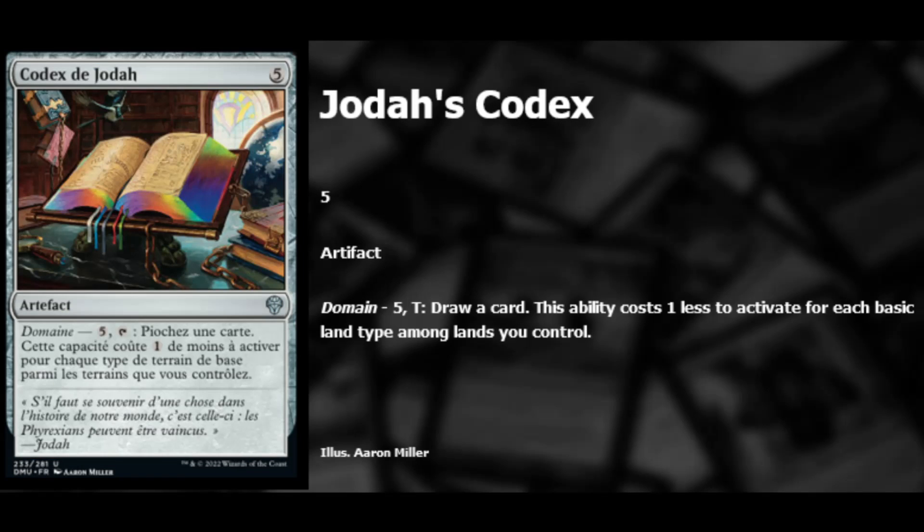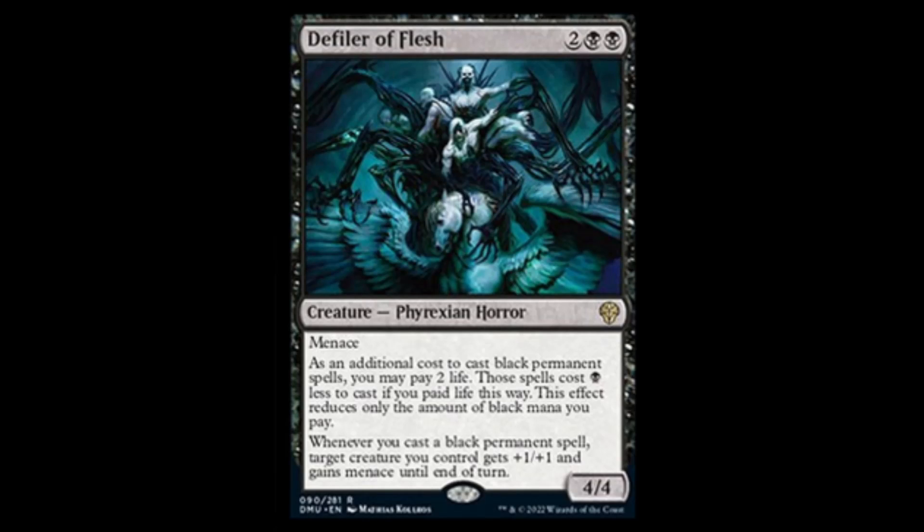Next we have Jodah's Codex — a five-mana artifact with domain five. You tap it to draw a card, but it costs one less to activate for each basic land type among lands you control, so if you have all five land types it just says tap to draw a card. With triomes and a few basics, you can get to five land types in standard. It's a definite auto-include for commander. I think this is going to be a pretty sweet card.